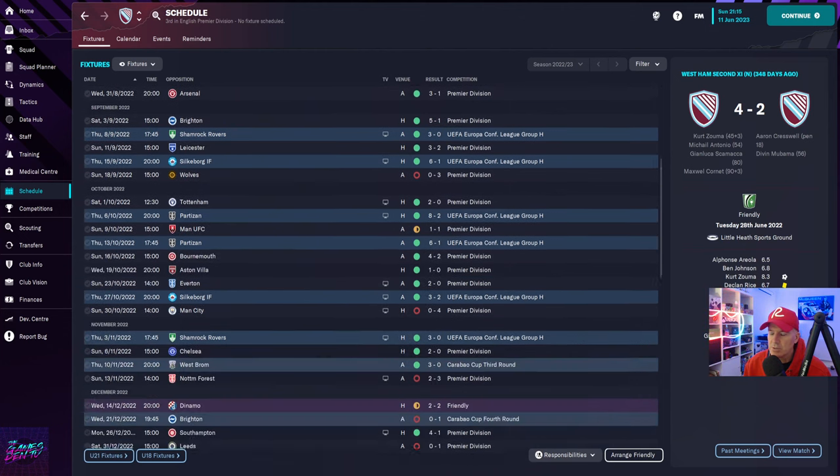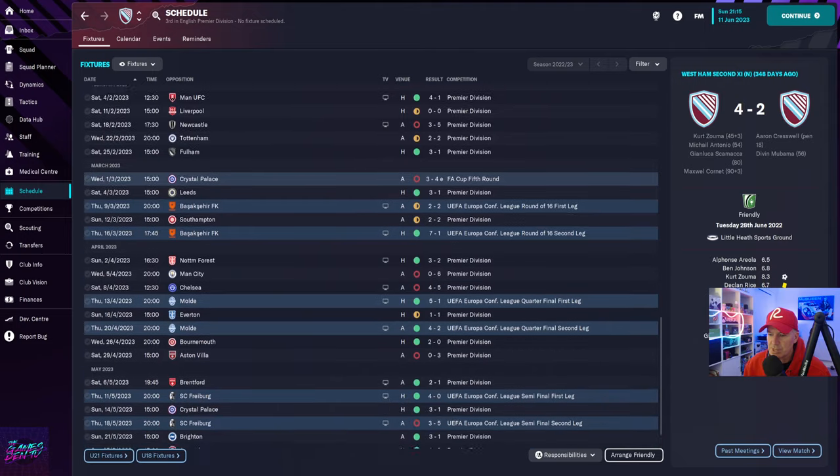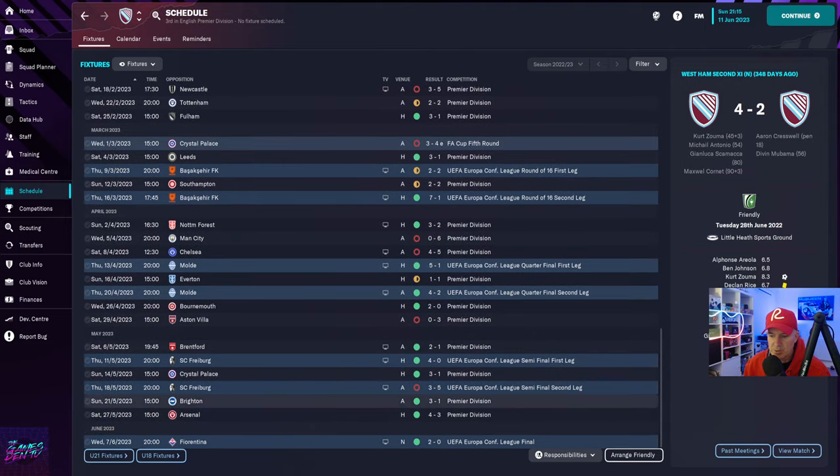As well as finishing third, we also won the Conference League 2-0, beat Fiorentina in the final. Now, there were some funny blips during the season. The worst one was getting absolutely ruined by Man City, which was just such an odd one. And then form dipped and we lost 4-5 to Chelsea, even though we absolutely dominated them. It was ridiculous — I don't know how we lost that one.